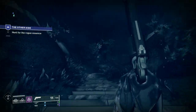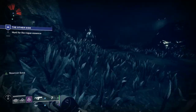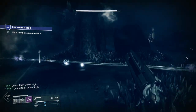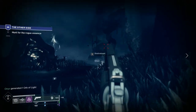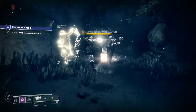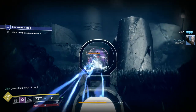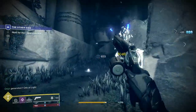Jump over to the little slit in a doorway and you're now in the dogs encounter. What you need to do is take out all of the blights, and eventually one big boss will spawn that you have to kill. If you have 1K Voices, Swarm of the Raven, or Ward of Dawn with Coils, they'll kill him very easily — nothing to worry about.